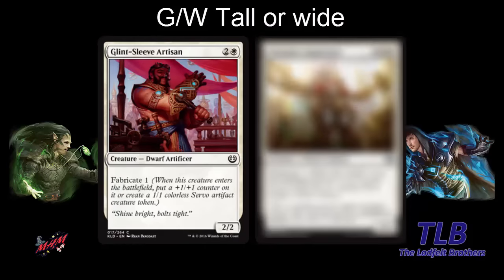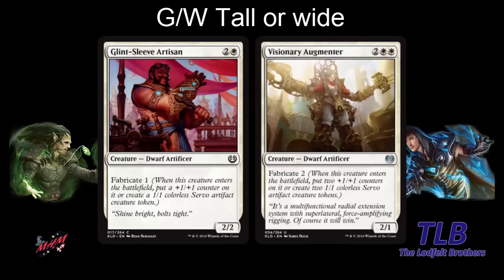In white we have Glint-Sleeve Artisan — two and a white for a 2-2 with fabricate one. Most white decks will want this. It can go wide or go tall. White looks like it will most often go wide since the fabricate cards produce a lot of bodies. Also looking at Visionary Augmenter — four mana for a 2-1 with fabricate two. You could spread over three bodies, or just make a 4-3. You can curve a three-drop into a four-drop and have five creatures.